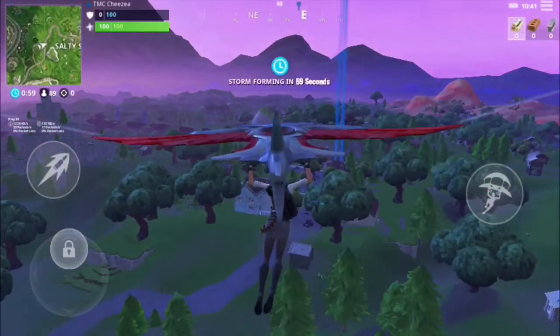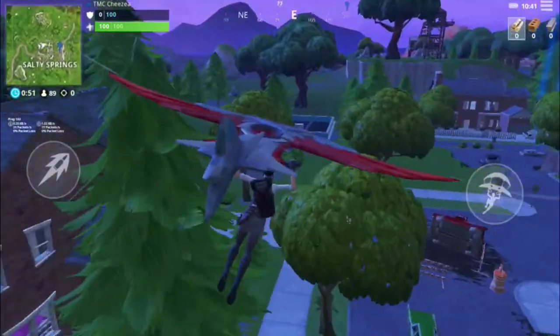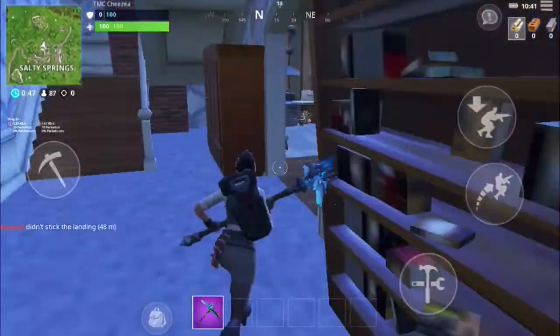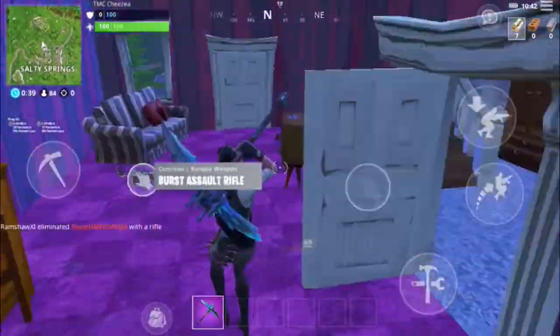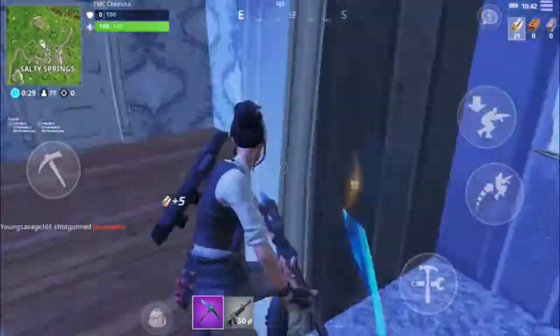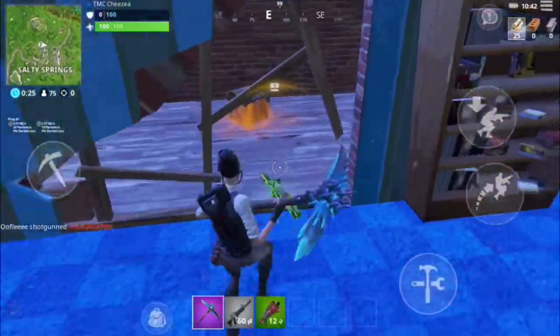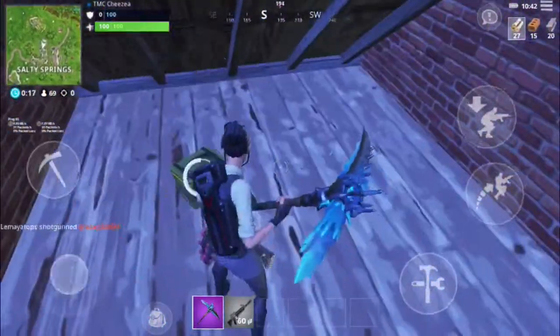The third tip is to always be aware of your surroundings. If you're not aware of your surroundings you're pretty much deaf in real life. If you can hear a chest, go grab it. If you hear footsteps, make sure you build — because if you build you'll always have an advantage. If he starts shooting, you'll have protection and he won't.